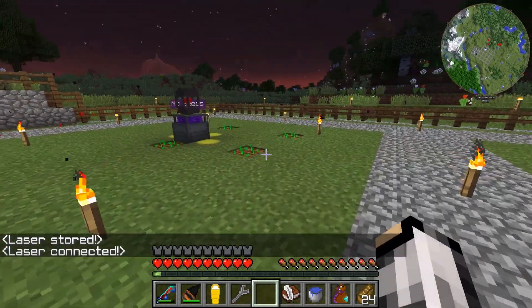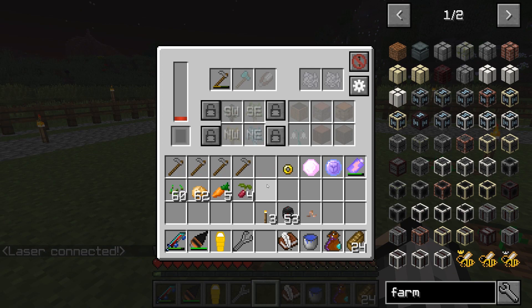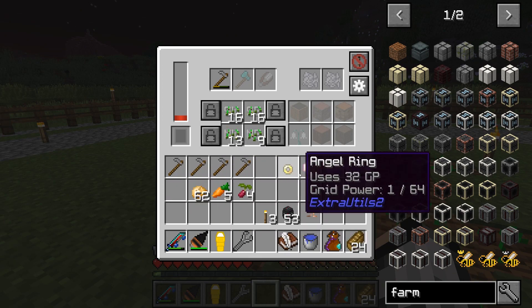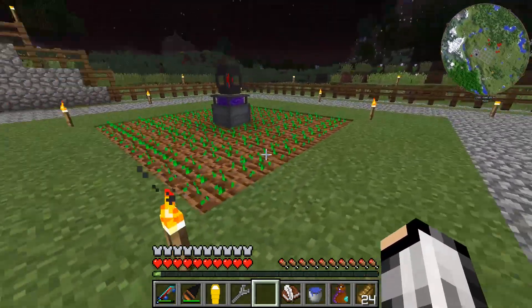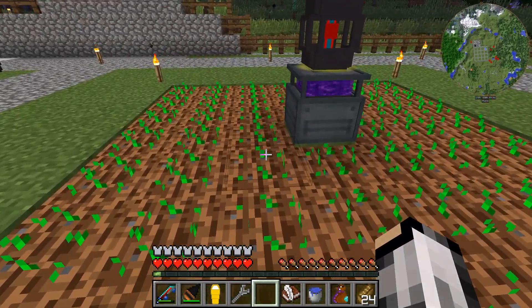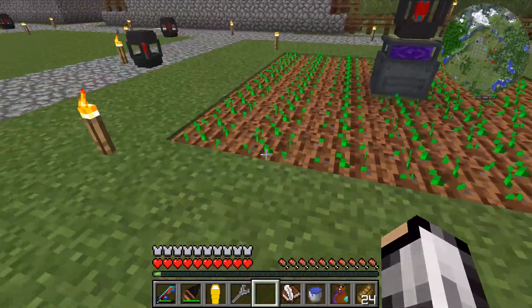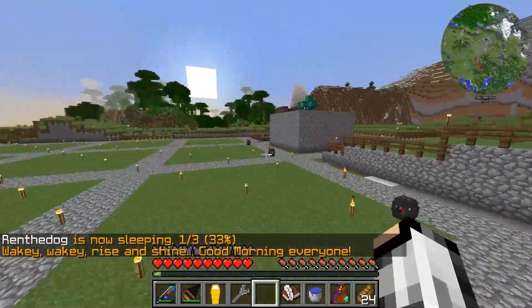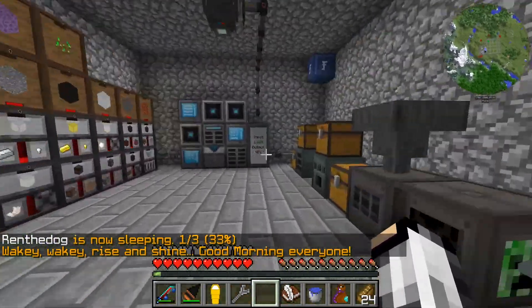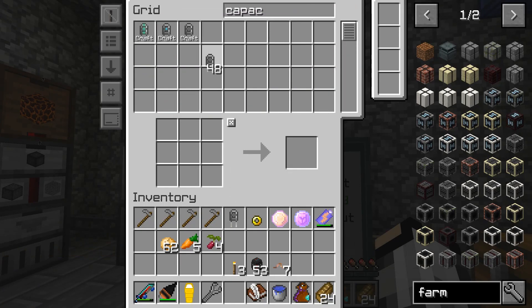That worked really well — hey I got a worm! If we just give it more seeds it'll continue planting. It planted a seven-by-seven, so that's not bad. We could then put water underneath that block and it would cover this whole area. I'm curious about capacitors — let's grab one of each and see. I think each one adds a ring around it, so the basic capacitor is just going to make it go one block further.